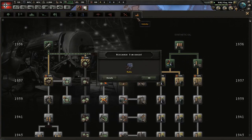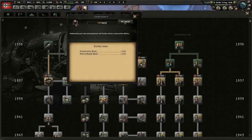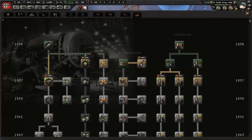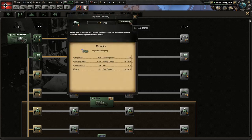Construction is done, as is Radio. So we get a 100% bonus for construction, and we're going to take that ahead of time. Civil War in Spain — goody. Let's get the Logistics Company research going.